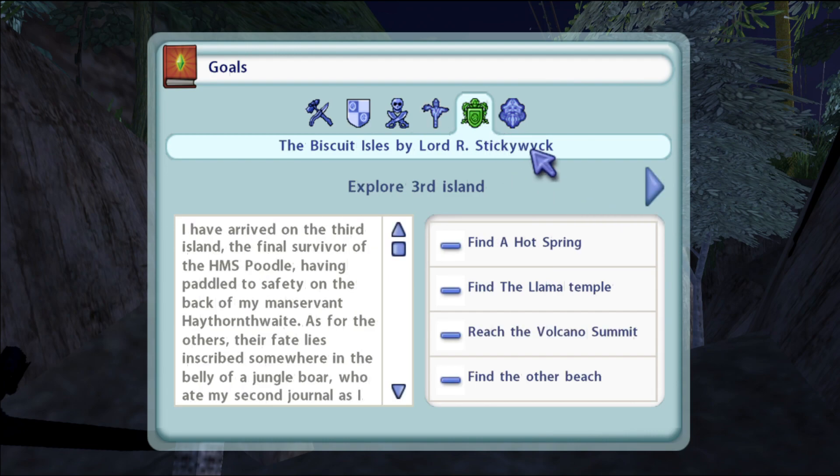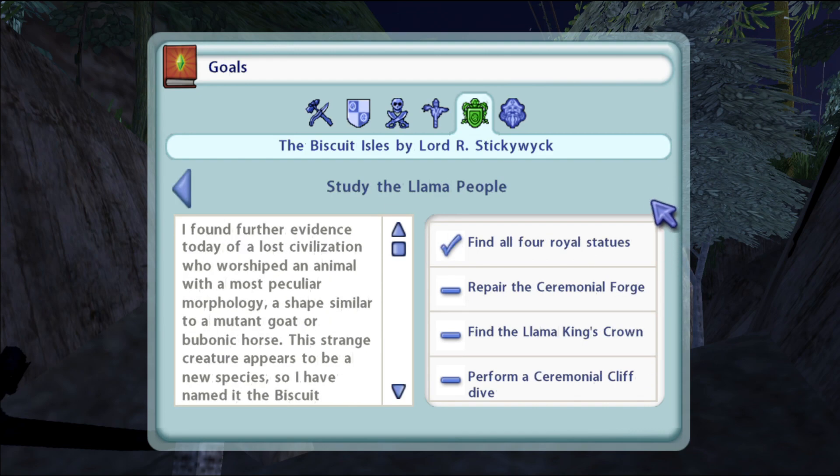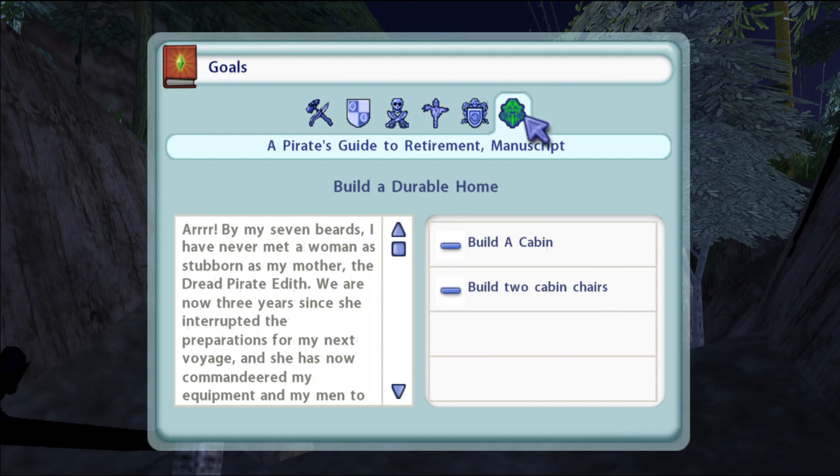Those are done, so we unlocked this when we entered. Find a hot spring, find the llama temple, reach the volcano summit, find the other beach, find all four royal statues - we just got that. Repair the ceremonial forge. Find the llama king's crown. Perform a cliff dive. Build a cabin, build two cabin chairs - I plan on it if I can actually get the resources.